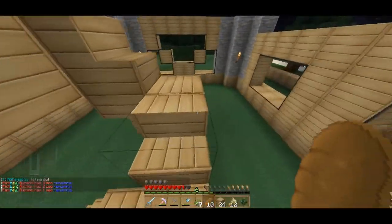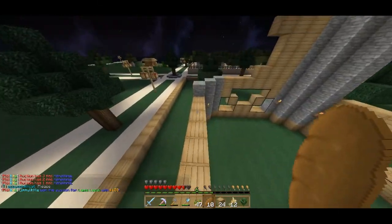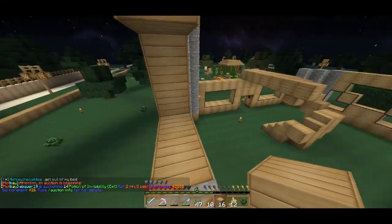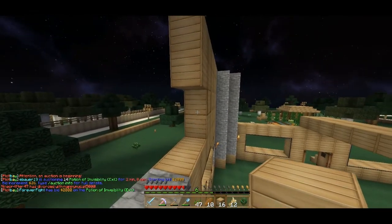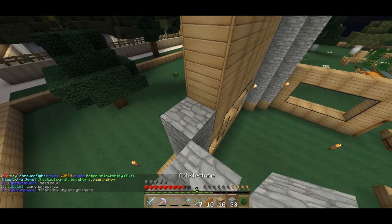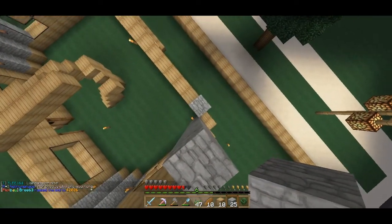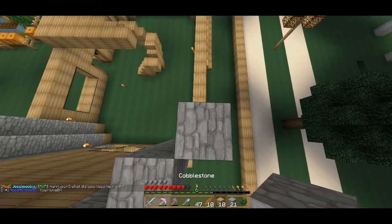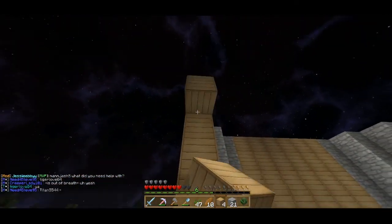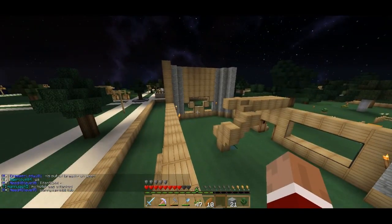I just fell off — I got a boo-boo. I was trying to do some parkour stuff but it didn't work out. Nighttime looks dope in this texture pack — that is so cool. I absolutely love it. There's a mob — get out of here. I can't believe I didn't take damage. The second floor wall is coming along really nicely.